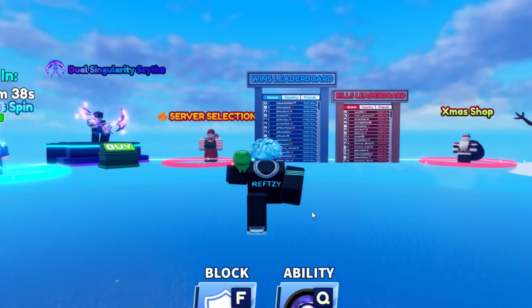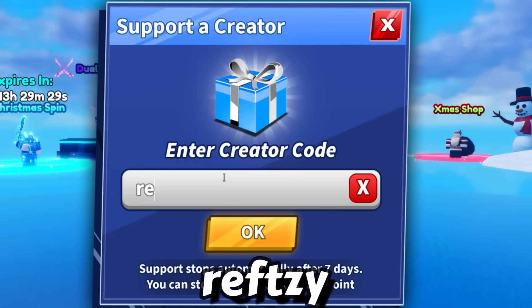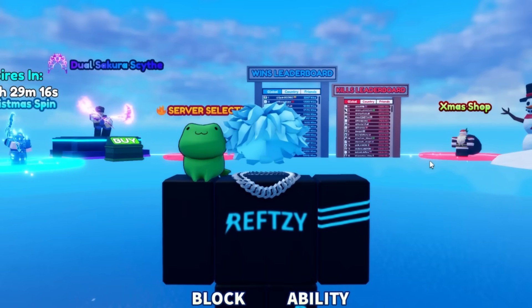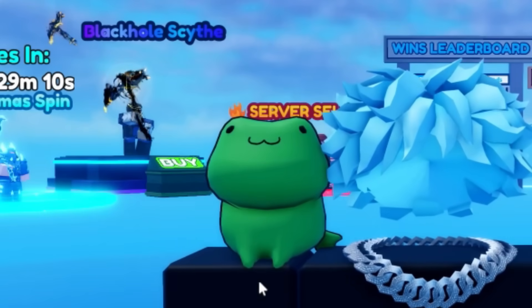Before we continue the video, I have a special announcement. When you go on settings and click on support or create a code, you can officially type in 'refsy'. This code is for all of you to use. And once you use this, you just keep on winning — I've never lost a game since I've used this code. Even the frog knows about this code.